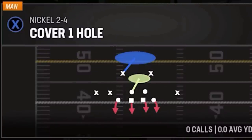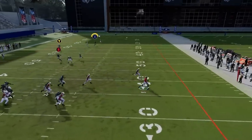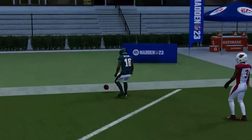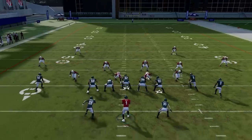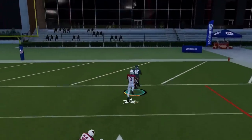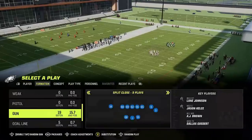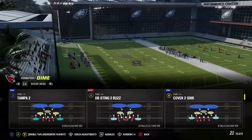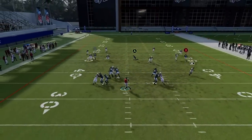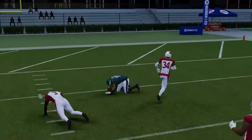Against cover one man, pretty much the same setup — streak one running back, block the other. You can see we get this guy open across the formation for an easy one-play touchdown. Against cover four quarters, no adjustments needed — you can get right over the top with the exact same setup. For cover four regular, going to the dime formation, we'll show you with Rager at 93 speed — you don't need a super-fast receiver to get this done. Just get that ball up over the top and he gets past the coverage safeties.